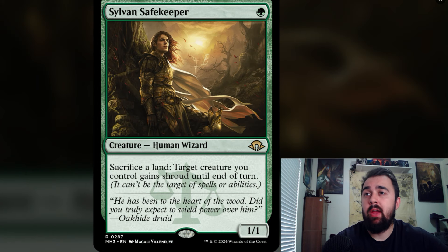Sylvan Safekeeper is a great way to protect any of your creatures by sacrificing a land, so it's cool to see it getting reprinted.